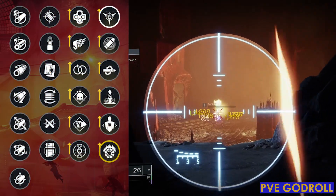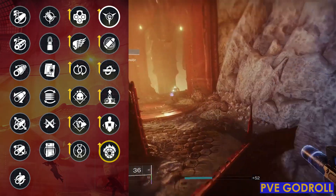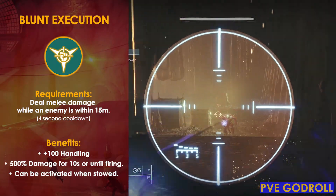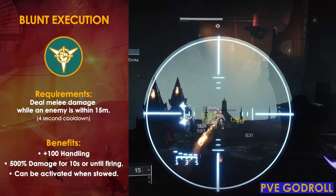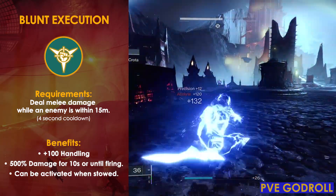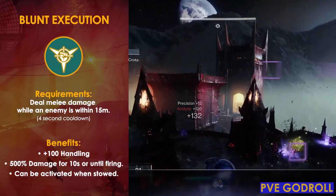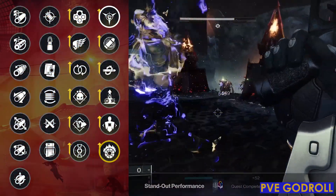Another great option is Blunt Execution Rounds. This is a fantastic perk if you're running a melee build, as it puts out an insane amount of damage. The only drawback is it requires a little bit of setup, but the good thing is it just takes melee damage and not melee kills to proc, giving you 500% extra damage on your next shot. Do keep in mind it has a 4 second cooldown before you can re-proc this perk.